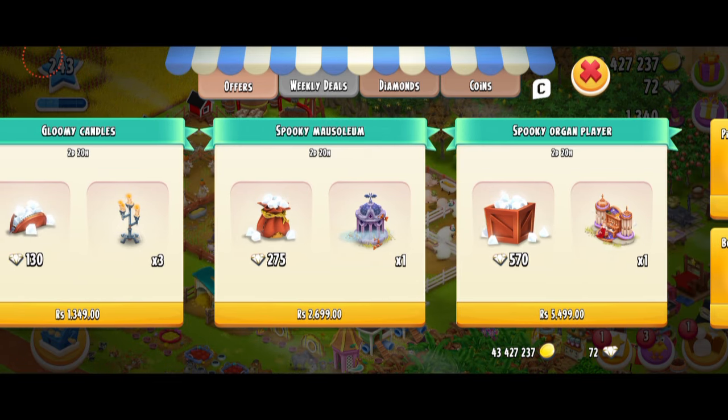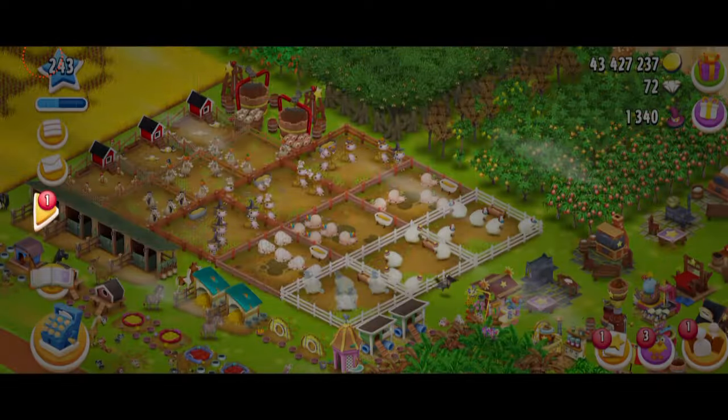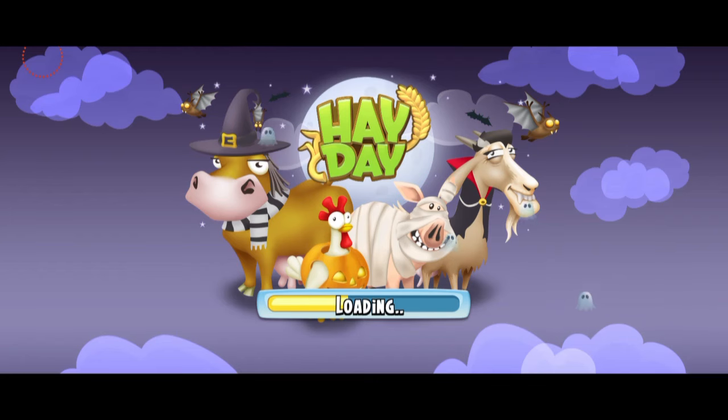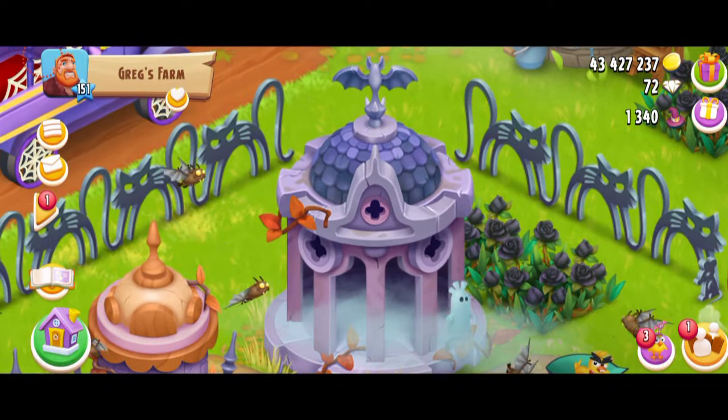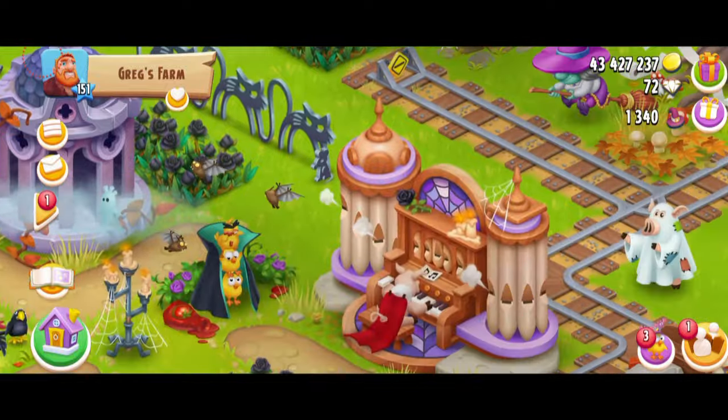I really like these decorations, and I love the fact that they're so different. I would have never thought they're going to come in one single diamond pack — they're all so different. Their theme is different, their color is also different. Because normally the decos that we get in a diamond pack, they're kind of similar. Now, if you want to have a close look at these decorations, Greg's Farm is your place. As you can see over here, this is the mausoleum — it's so freaking pretty. I love this decoration.